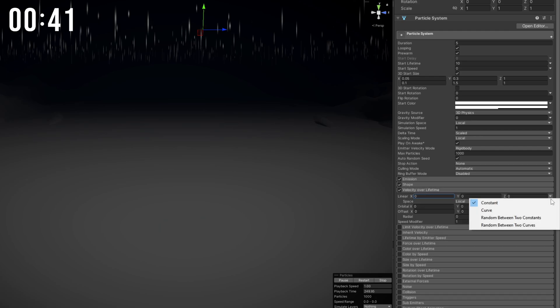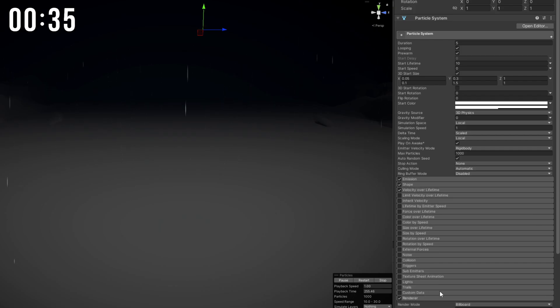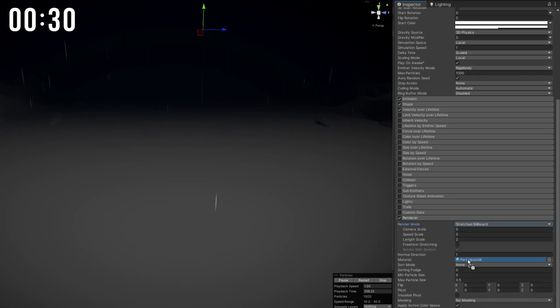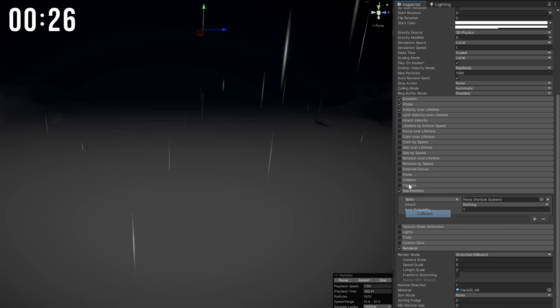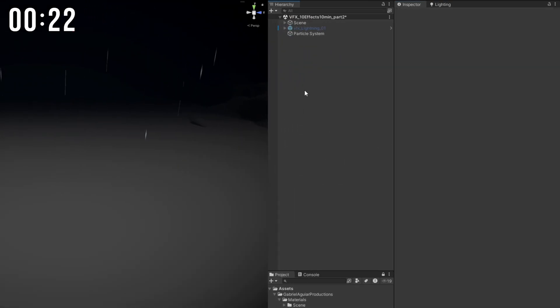Now let's make it rain with velocity over lifetime between minus 10 and minus 30. I'm gonna set it to stretched because I want this to follow the velocity vector. I'm gonna use the normal flare, turn on sub-emitters to spawn a tiny puddle every time this collides. Turn on collision as well with World, and lifetime loss to 1 so it dies.